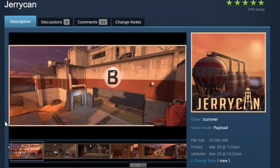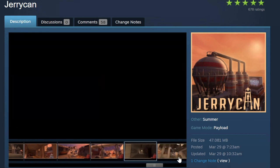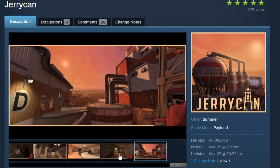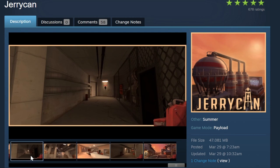Up next we have Jerrycan, which is a payload map and was one of the first maps I looked at when I started searching for Summer 2024 update maps. It has a classic modern feel — it feels like Dust Bowl but with a modern take, with more modern props. It feels up to date while keeping a classic Team Fortress 2 feel. I would actually like to see this one.